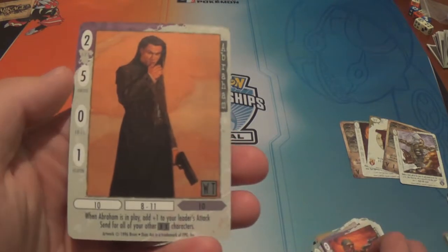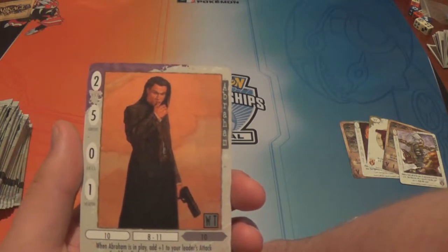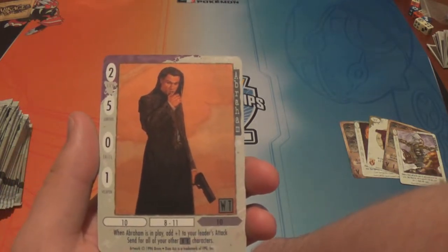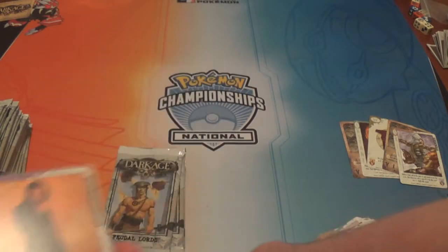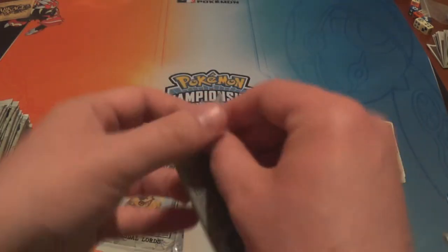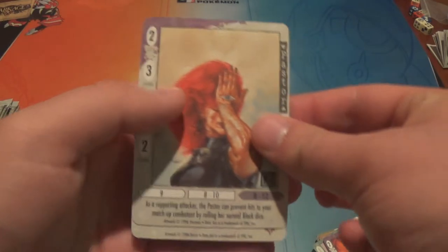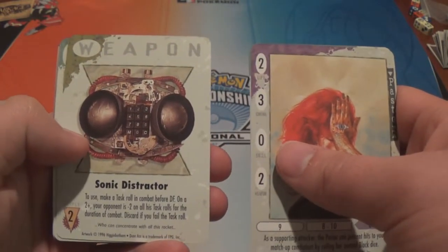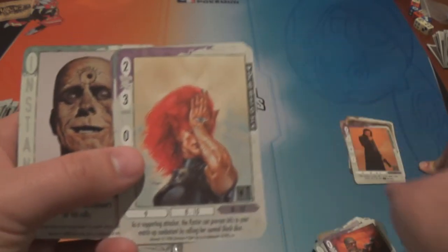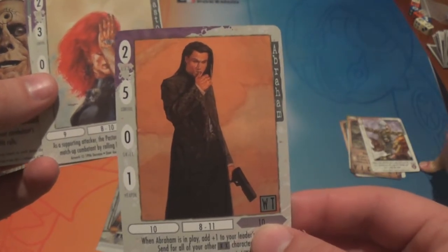We have Abraham — he's a person with two life, five control, zero skills, one weapon. When he's in play, add plus one to your leader's attack send for all of your other XX characters. XX was one of those class types that we didn't have to worry about with starter decks. He kind of looks like the guy from Pulp Fiction — the John Travolta one. I want to clarify you're not saying he looks like Samuel L. Jackson? No, he looks like the other one — John Travolta.